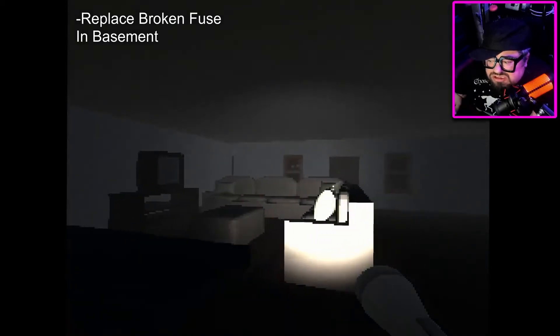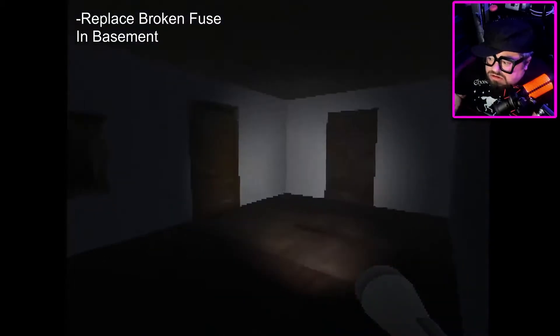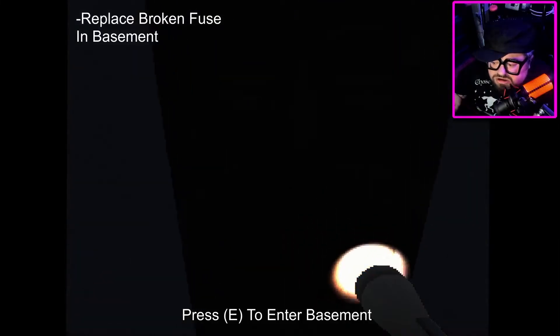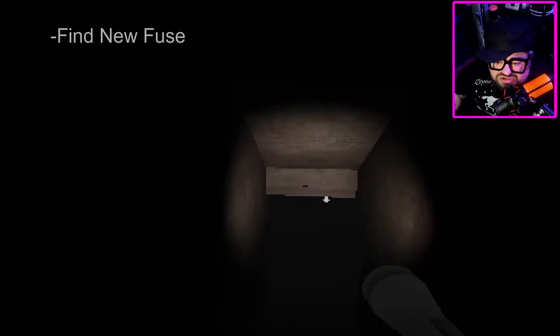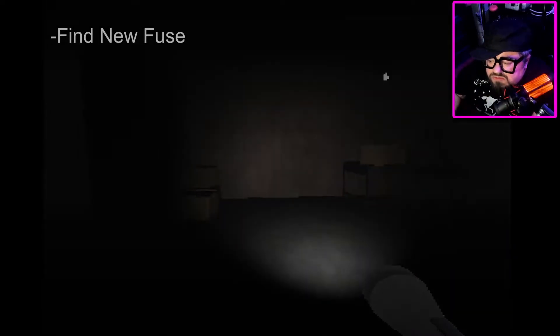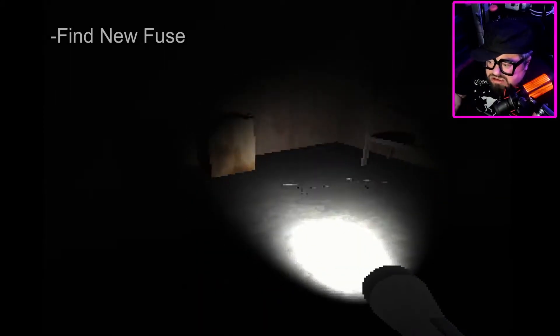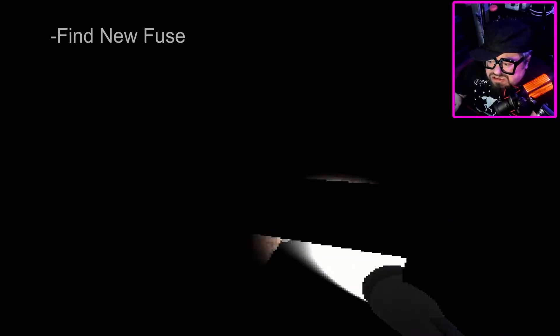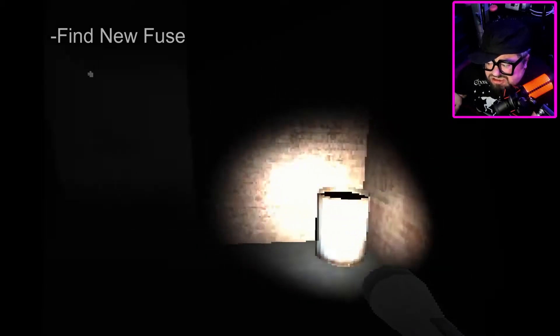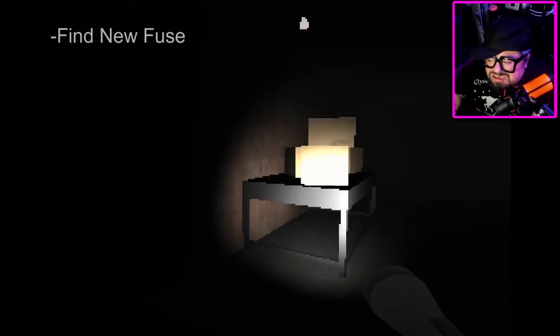Replace broken fuse in the basement that said it was locked. So that'll be interesting. Like kitty cat — cute. Okay, I think the basement was right here. So now it's just magically unlocked. Find new fuse. If this were me in this situation, I would have no idea what to do with fuses and stuff — I wouldn't know. I'd be helpless. I'd probably die or something. I'm a pathetic human being.